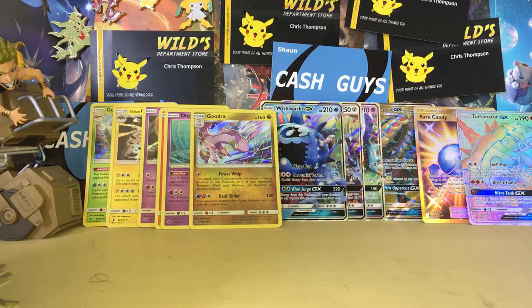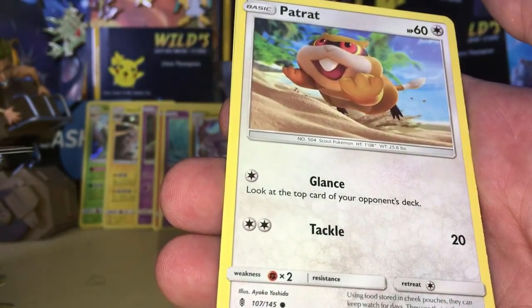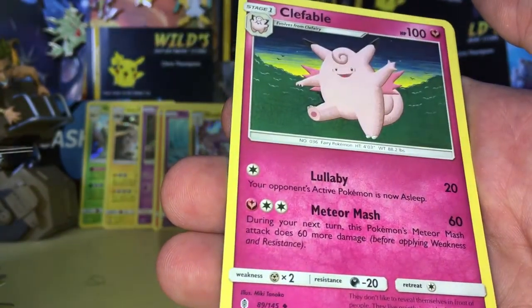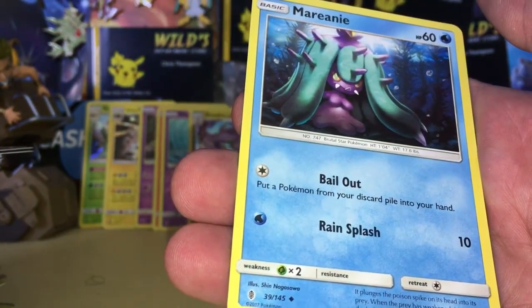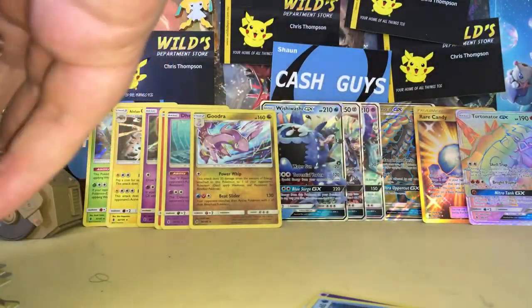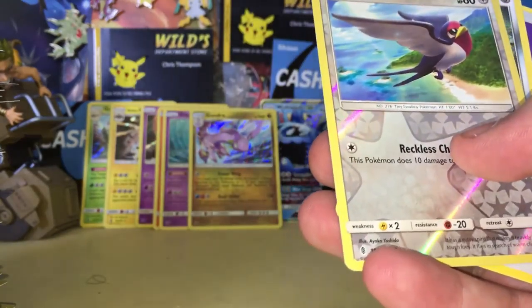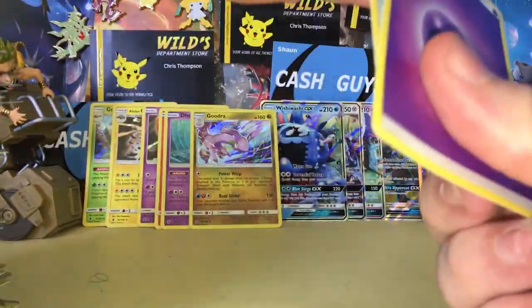Last pack of magic guys — can we get something? We've got a Cotney, Belsproth, Gligar, Alolan Geodude, Patrack, Lampant, Clefable, Marini, Taillow reverse, and a Probopass Regular Rare.